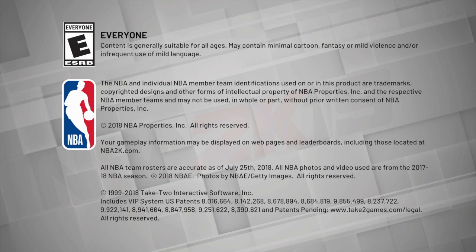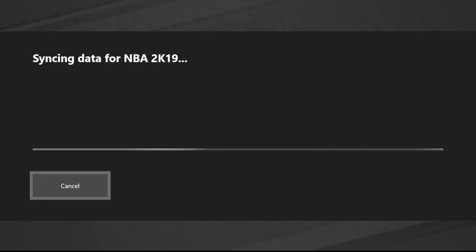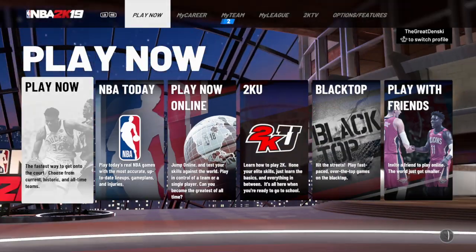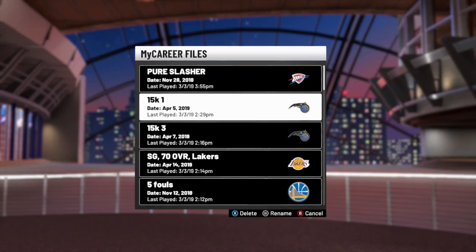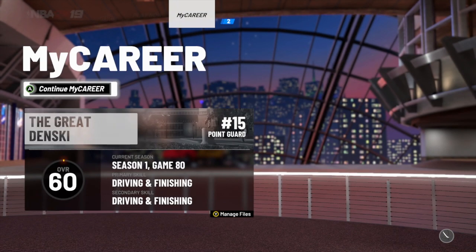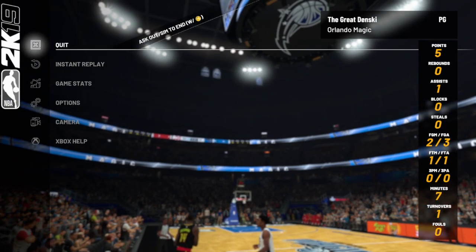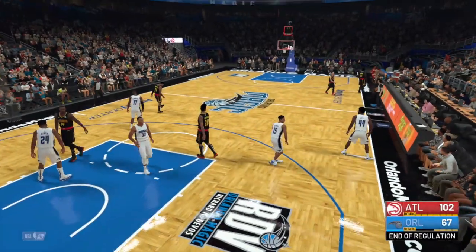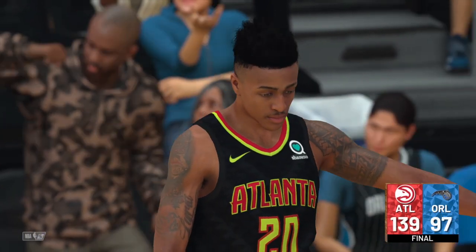Y'all on PS4 have some of the best glitches, especially with those files for mascots and the USB method where y'all can create multiple save datas of the same MyPlayer and quickly rep up and get cap breakers. For Xbox, I'm always looking out for the newest stuff. I definitely feel like there's a way to stack VC over 15,000 — I've been trying some stuff. I feel like I've done it but I haven't done it consistently enough to drop a video and call it a banger.